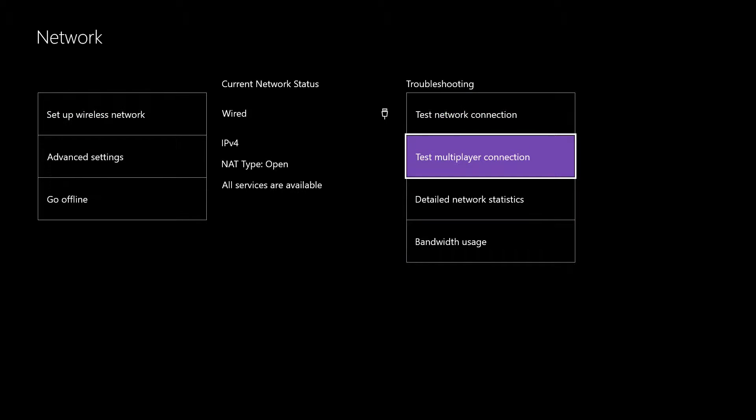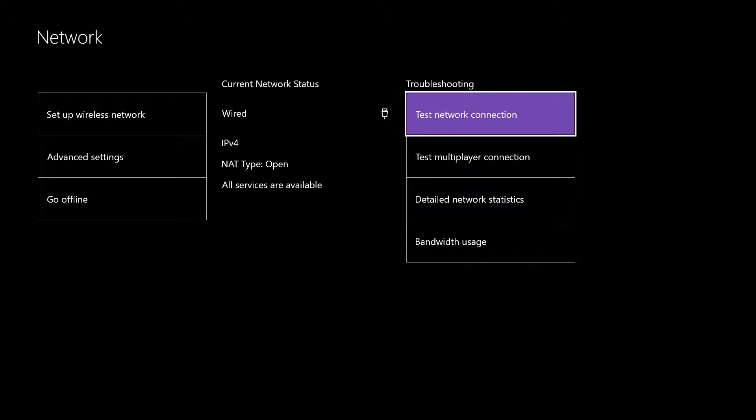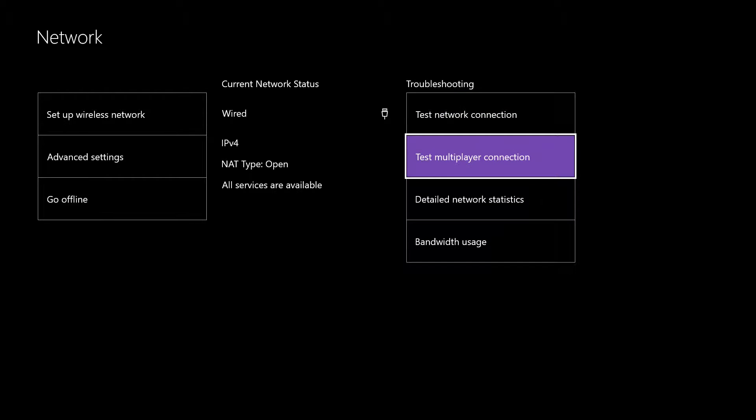From here you'll see your different options. You've got Test Your Network Connection — everything's okay — and Test Your Multiplayer Connection — everything's good. The difference between these two tests is that the first one tests your connection to your internet, and the second one tests your connection to Xbox Live.